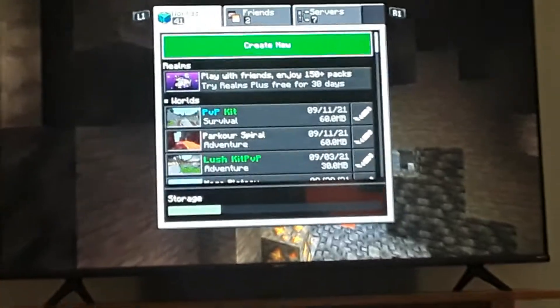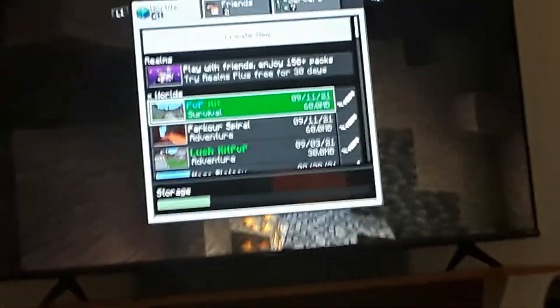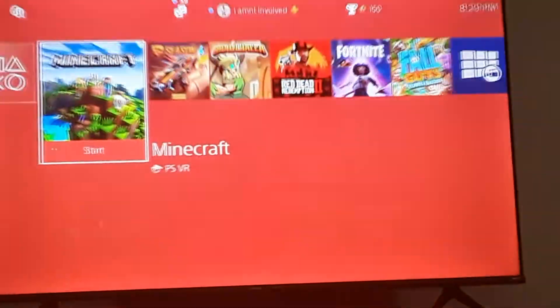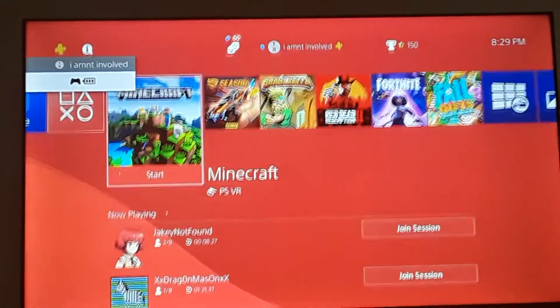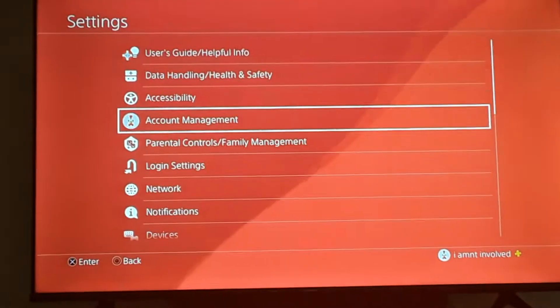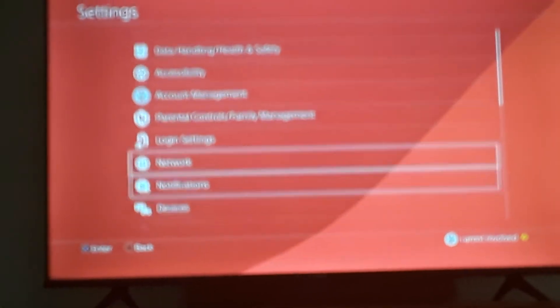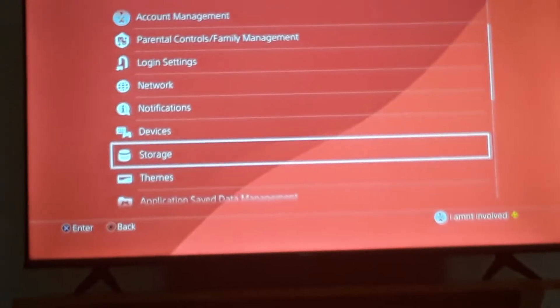Basically, what you want to do is if you have a Minecraft world that got corrupted because your power went out and you want to get it back — this is for PlayStation — you want to go over here to Settings, then you want to go to Storage.